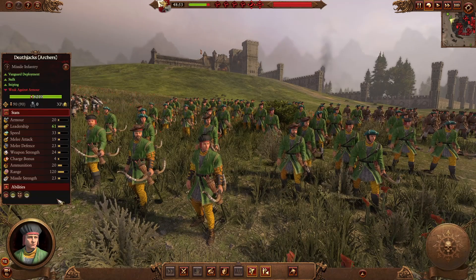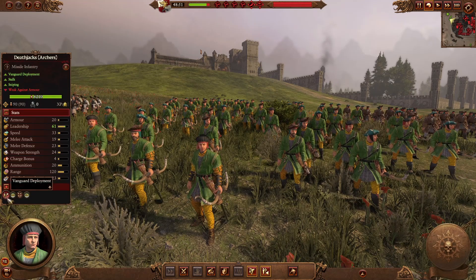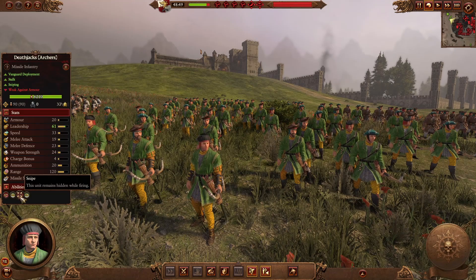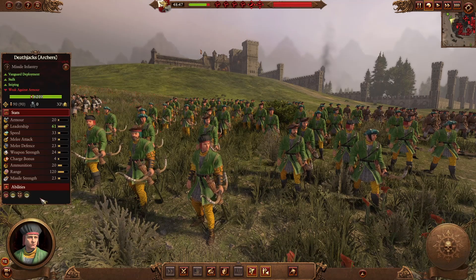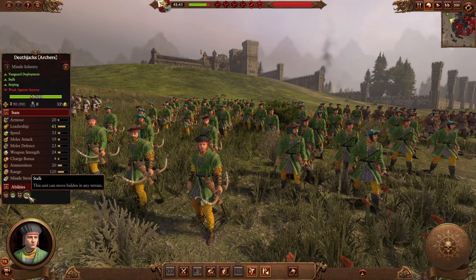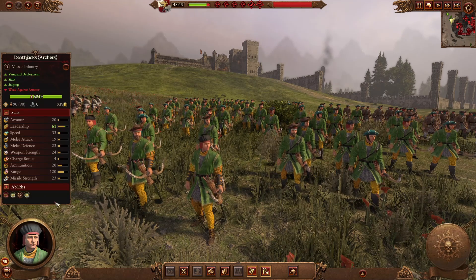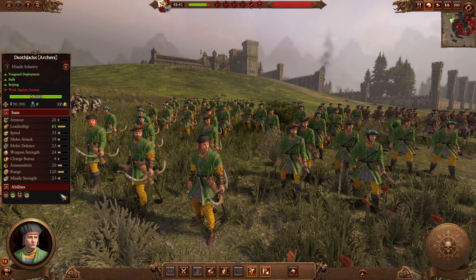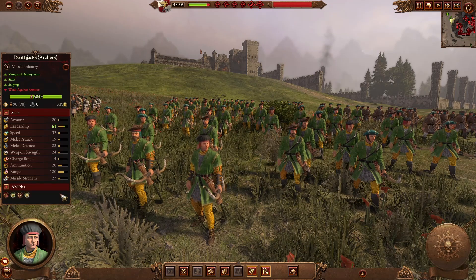For a Regiment of Renown, the Death Jacks Archers have vanguard deployment and Snipe, allowing them to remain hidden while firing — great if you can find a target. They also have Stalk so they remain hidden, delivering a surprise that the enemy won't see coming until they get very close. A good overall Regiment of Renown unit with good tactical options on the battlefield.